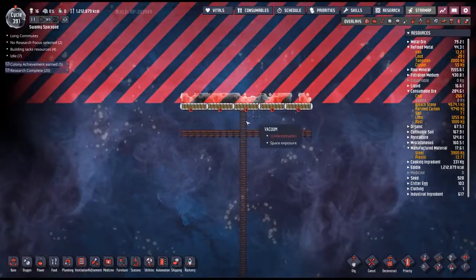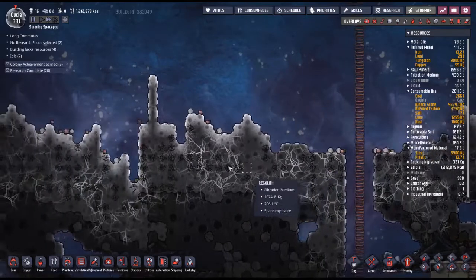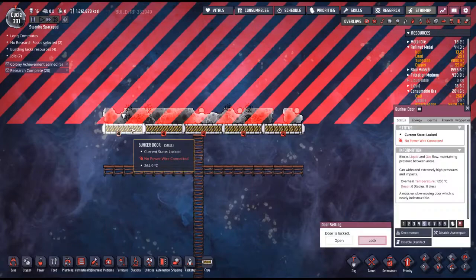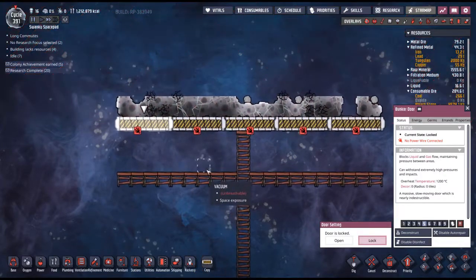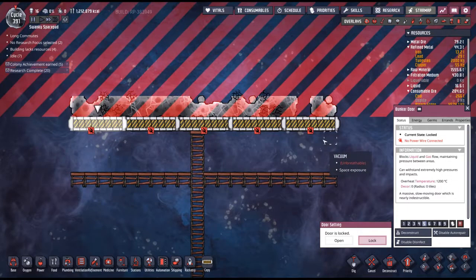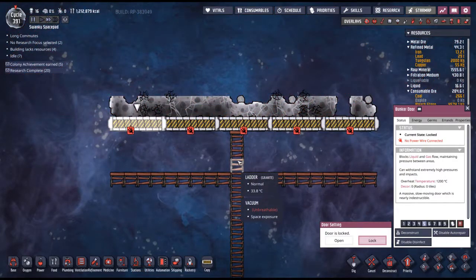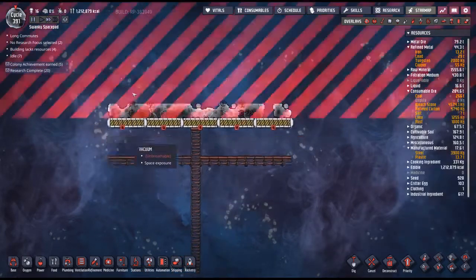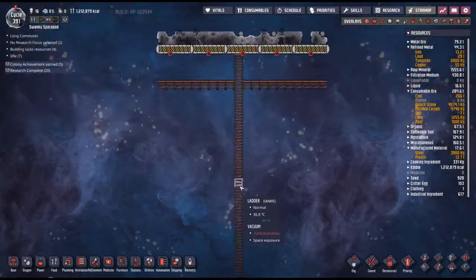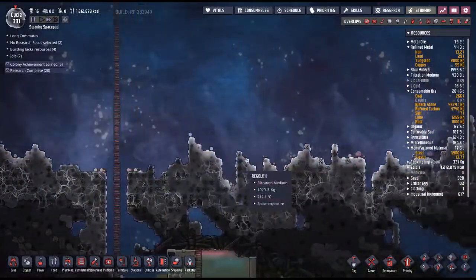Unfortunately there were some meteor showers which immediately broke down my ladders and caused a little bit of a nightmare. But these bunker doors are infinitely powerful it seems — they can literally just withstand the damage from the meteor impact and you'll be fine. The meteors come straight down so all my ladders and things underneath the bunker doors are protected. While digging outwards towards the sides I came across some interesting things.